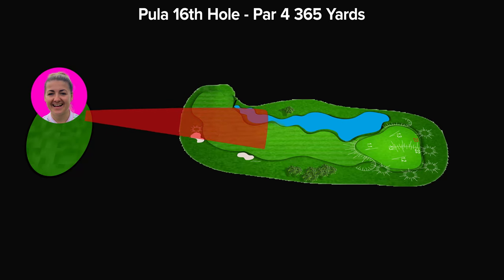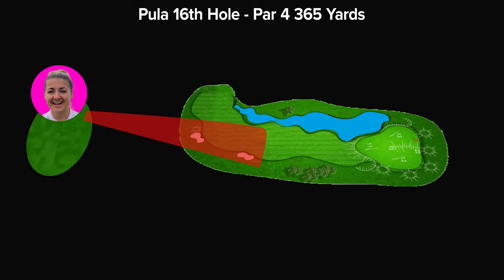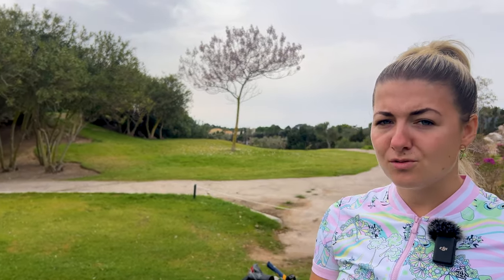I know my miss is left and there's water left - that's a penalty drop, which is way worse than being in that bunker right. So I'm actually going to skew my dispersion to the right and accept that if I hit a shot that's in the right half of my shot pattern, I'll end up in the bunker, because that is a way better situation than ending up in the water. So because of the wind, I'm going to stick to driver. But if this was flat calm or downwind, I would probably swap to a three wood or a hybrid.